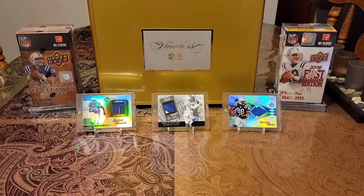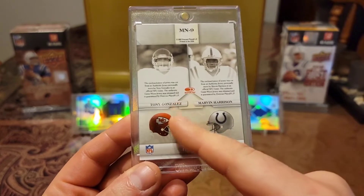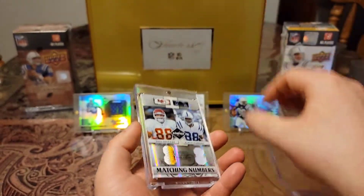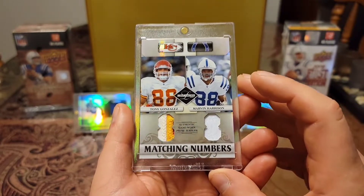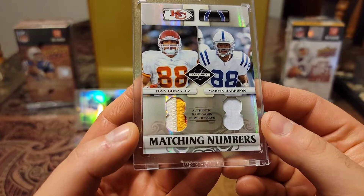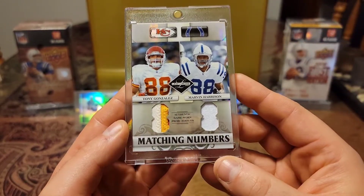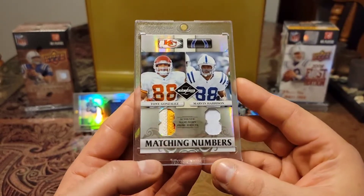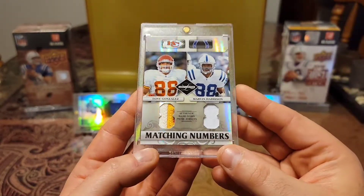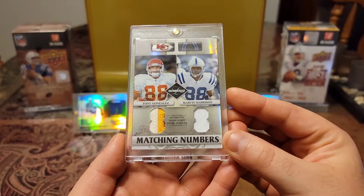Last but not least, I have a special one to end the night off right. This one is 2007 Donruss out of 25, game-worn material — Tony Gonzalez and Marvin Harrison. So that's two Hall of Famers right there. Check out this card. Leaf Limited, Matching Numbers, 2-8 cutouts. Look at the chunkiness in Tony Gonzalez's piece — stitching with the yellow, stitching with the white. Just the fact that they're both 88s and both in the Hall of Fame, and then you have that beautiful shine. This card is just gorgeous. One of my favorite cards in my collection, hands down.